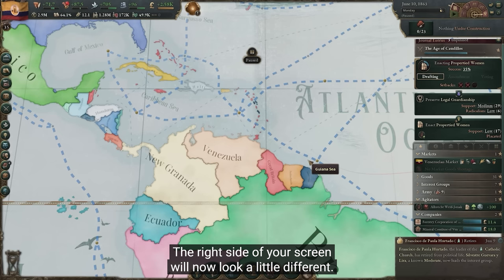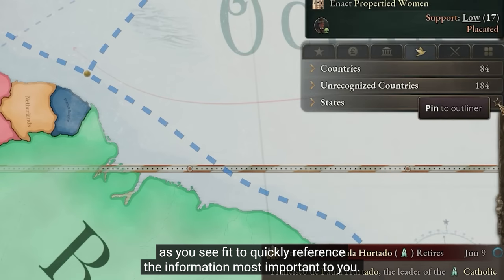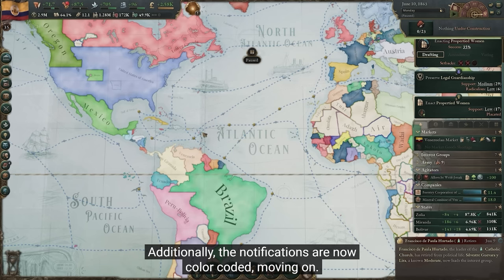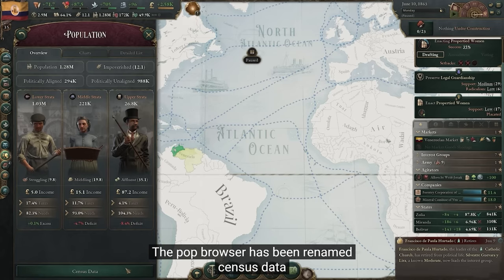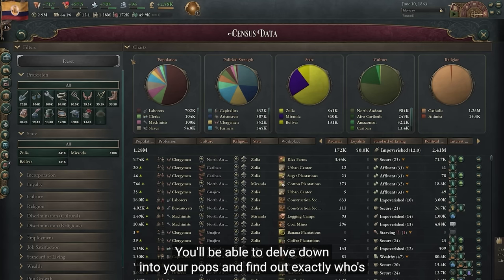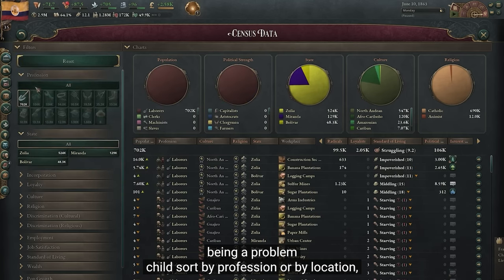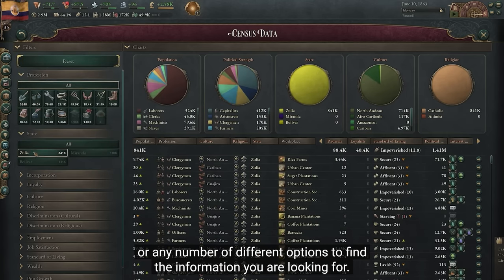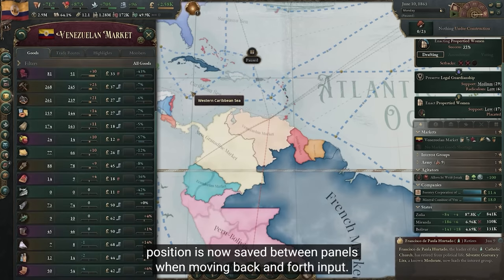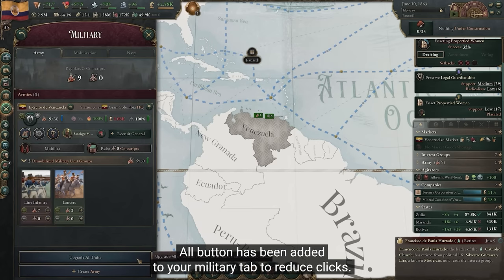The right side of your screen will now look a little different. Behold, the tabbed outliner — customize it as you see fit to quickly reference the information most important to you. Additionally, notifications are now color-coded. The pop browser has been renamed Census Data, and you'll be able to delve down into your pops and find out exactly who's being a problem child. Sort by profession, by location, or any number of different options. Your scroll position is now saved between panels.